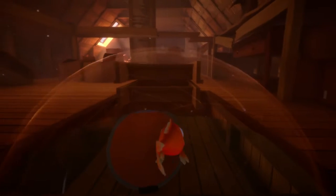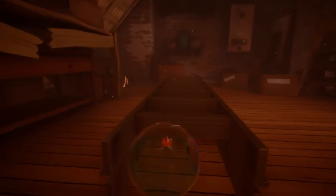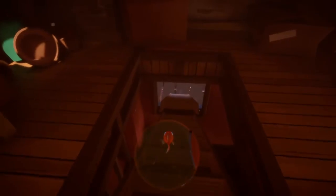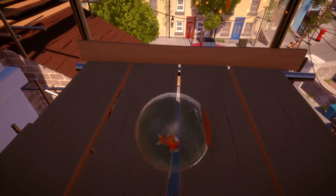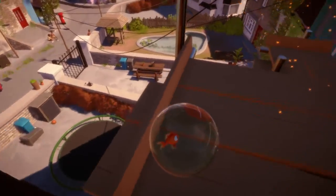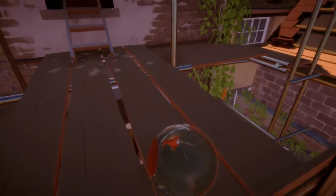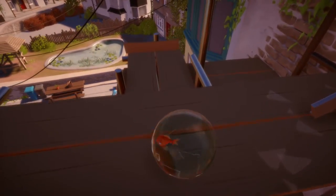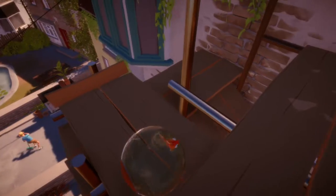We want to go down the little attic access here, but we can't roll on top of it. Let's see if we can push the ladder on top. Oops! We pushed it right out the window! We got it! Looks like our ball is a little cracked. It should be okay, though. Let's make sure we don't fall from any great height at all.